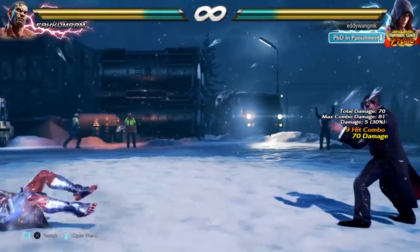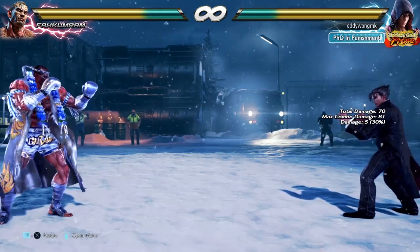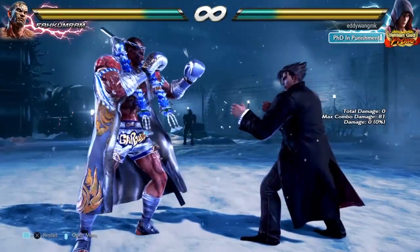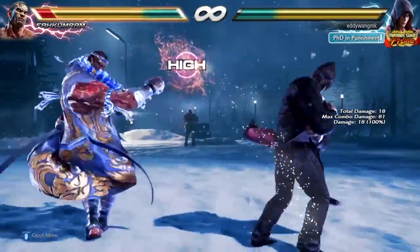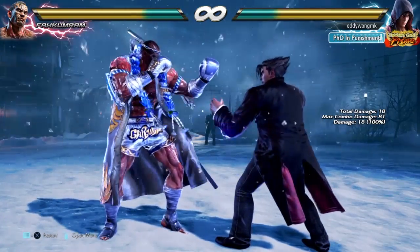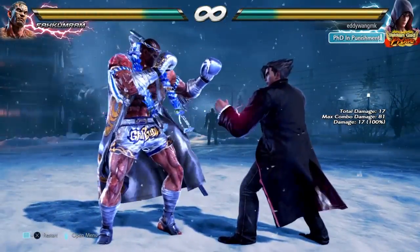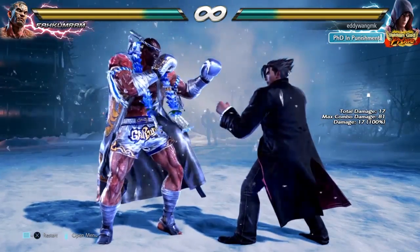This is what makes Fankum Ram bleed really hard. You should try to adapt this to every single combo that you have that ends with a standing 4 — replace your standing 4 in combos with this one. This is a micro dash by the way: you're going to have to micro dash 4, 4, back 3, forward into 3. But it's going to be worth it because Fankum Ram is going to bleed so hard.